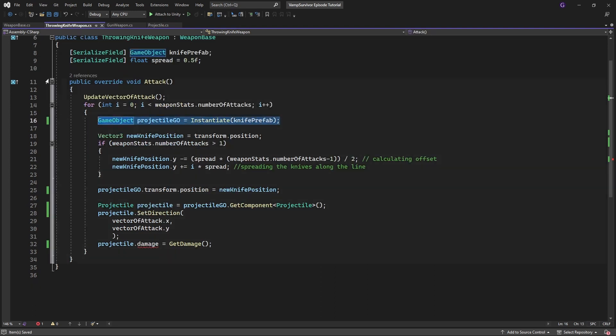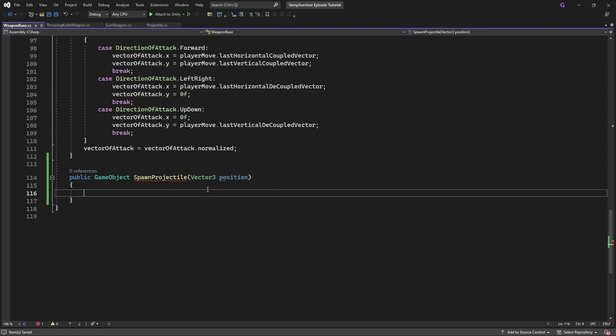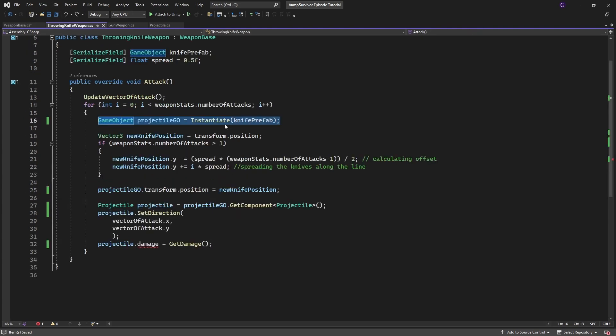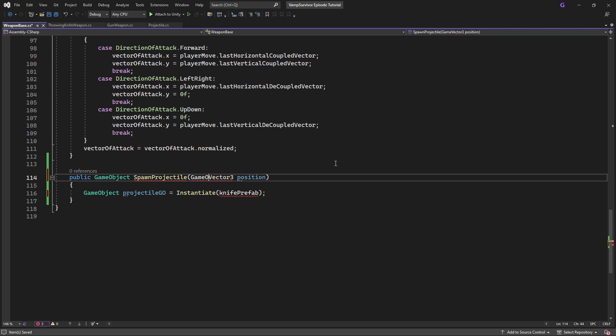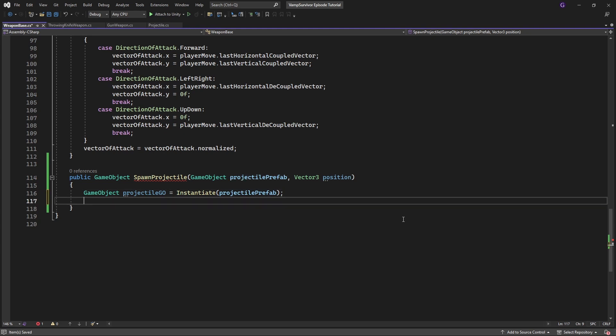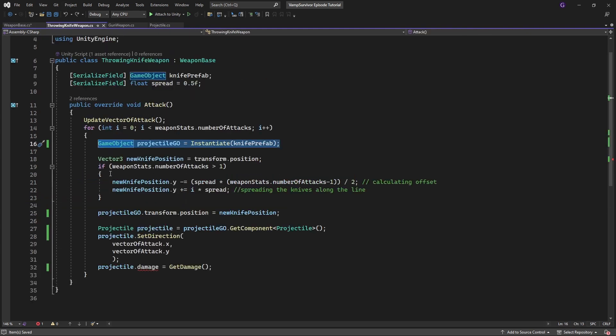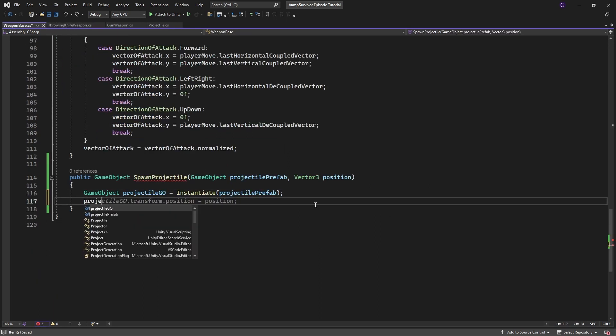Move the instantiation of the projectile into the new method. Set the position by passing the position. This is a greg admission of guilt — I should have done it from the get-go when implementing projectiles. This is 100% my mistake and I apologize. Now we are rectifying this terrible design and I will try to be better in the future. My bad and once again I'm sorry.